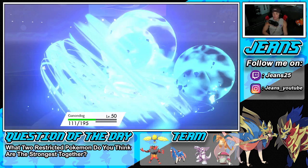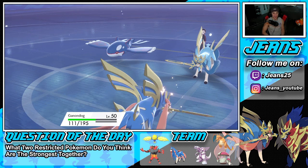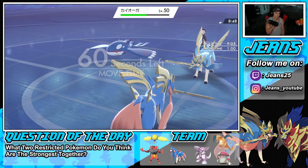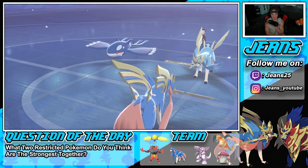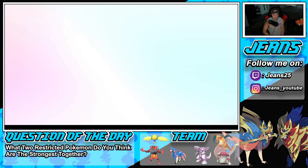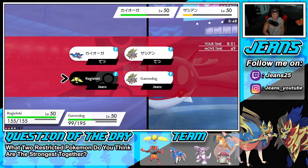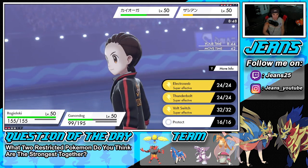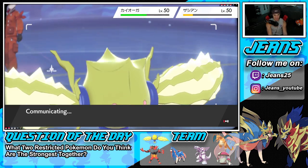We still have Regieleki in the back, though he's on low HP. I could go into Electroweb and then double down into Kyogre — I think Electroweb can take out that Zacian. Special attack and speed fully boosted — can't go wrong with that. Hail should end this turn so we shouldn't take chip damage. Electroweb is definitely the play. He goes for it and that guy cancels the battle — he knows it's over. Let's get after it!